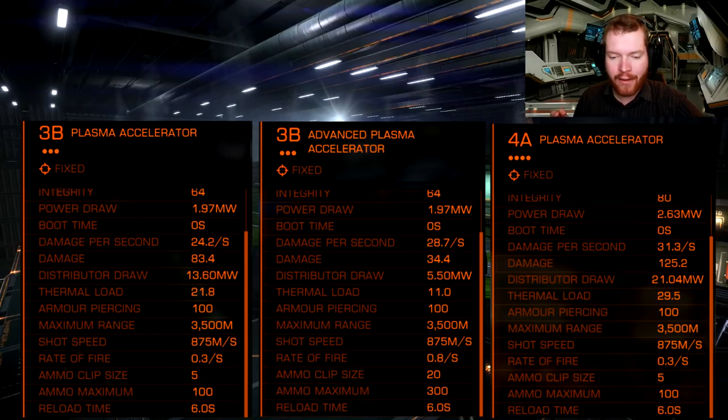So it's basically a class 3 plasma accelerator with less damage per shot but a higher rate of fire — you fire more shots. To compensate, the ammo clip size has been increased from 5 shots per clip to 20 shots per clip. The maximum ammo amount is also increased, from 100 rounds up to 300.